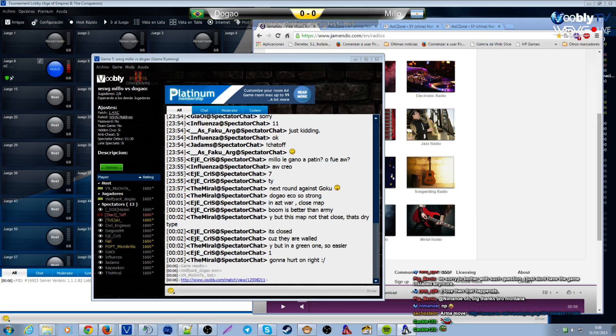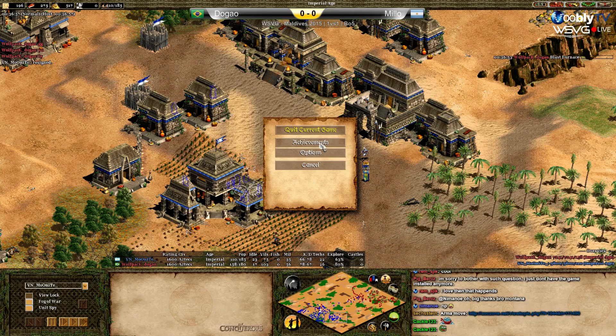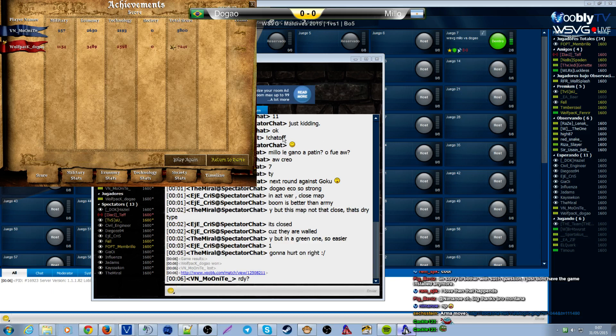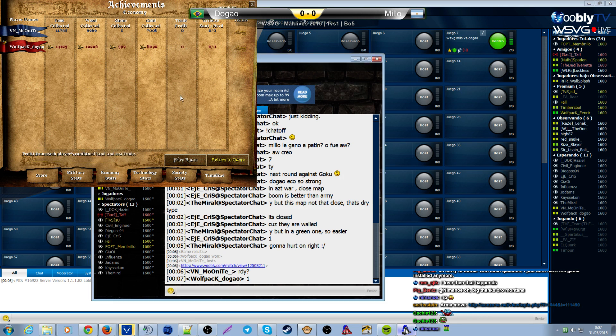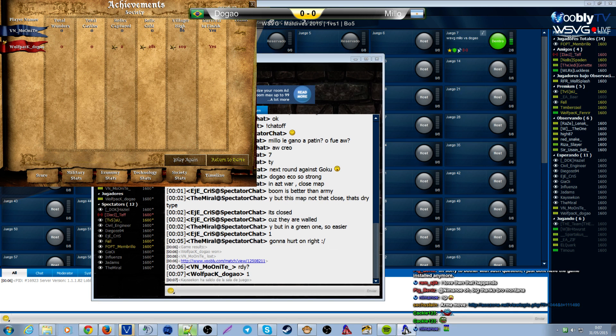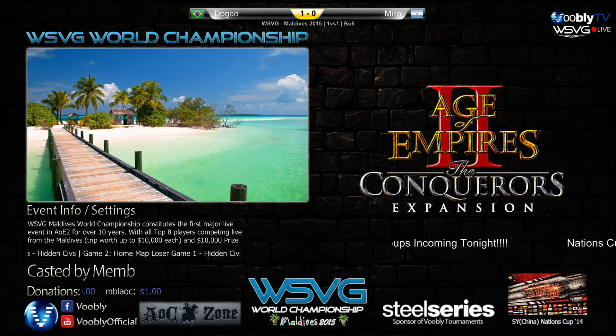A pretty defensive game overall, which is usual in this matchup unless going for a siege workshop push. Unit kills not a big difference - 78 vs 66, only 12 more - but probably all those extra kills were villagers. That makes the economy difference: nearly 3000 food, 2500 wood, 1000 gold difference, and look at the villager difference. One to zero for Dogao - stay tuned, very defensive game.